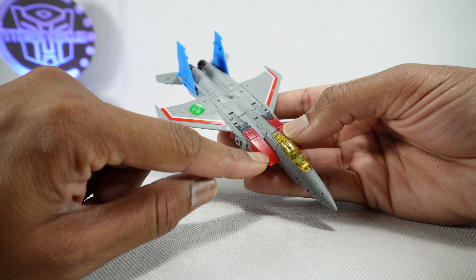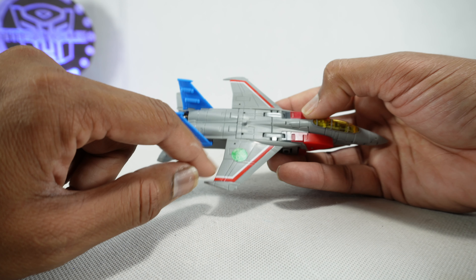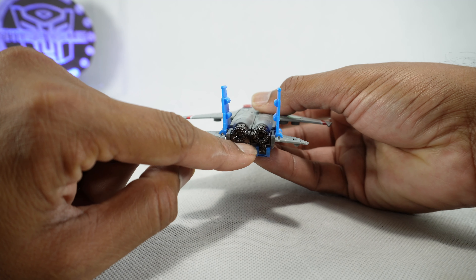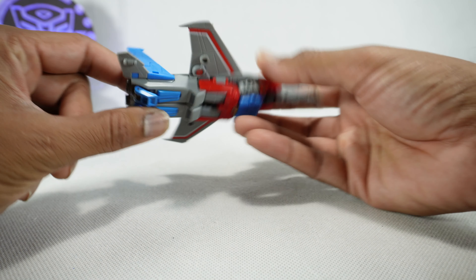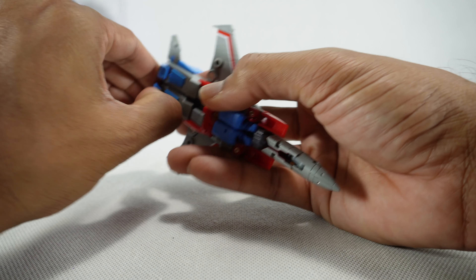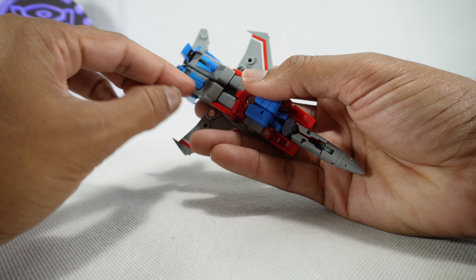He's got some nice red paint up here, silver paint there, red and white stripe for the wing. I'm going to take that QC sticker off because it's an ugly location. You have gunmetal die-cast back here, blue paint which we'll see more in vehicle mode. Here's the bottom — you do get landing gear.